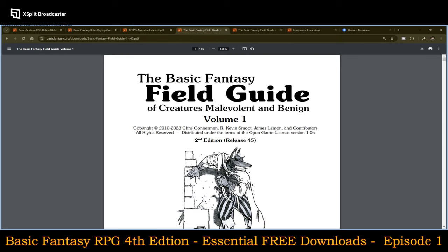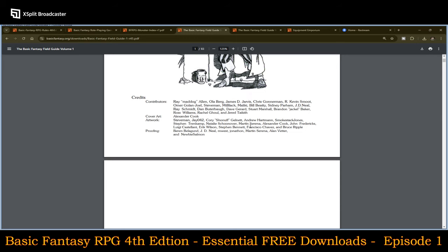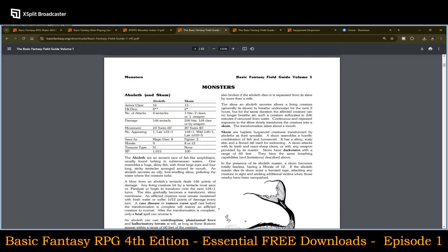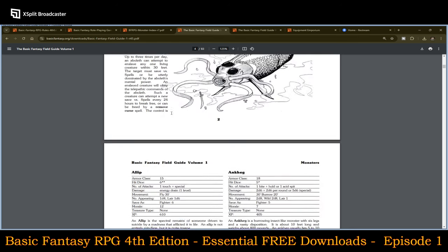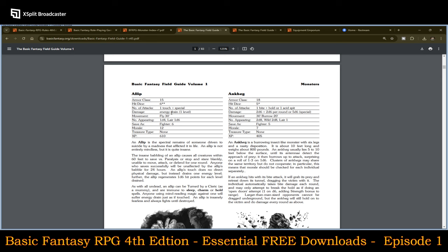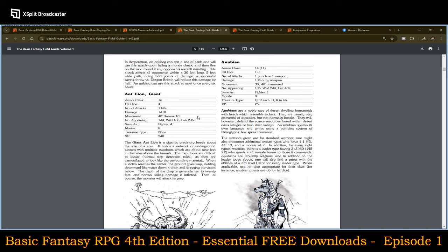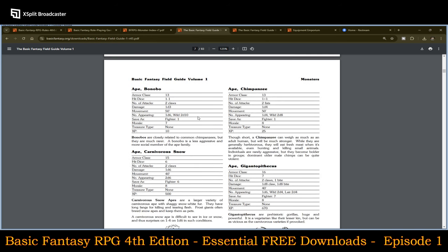Next is the Field Guide — this is listed as second edition, going up to 2023, so I'm assuming that's when it came out. This is volume one, and you have a lot of creatures in here coming from AD&D — like an Aboleth and other things like that. So you're seeing a lot of crossover between Advanced Dungeons and Dragons, but also some things unique to this game system, which I very much like.